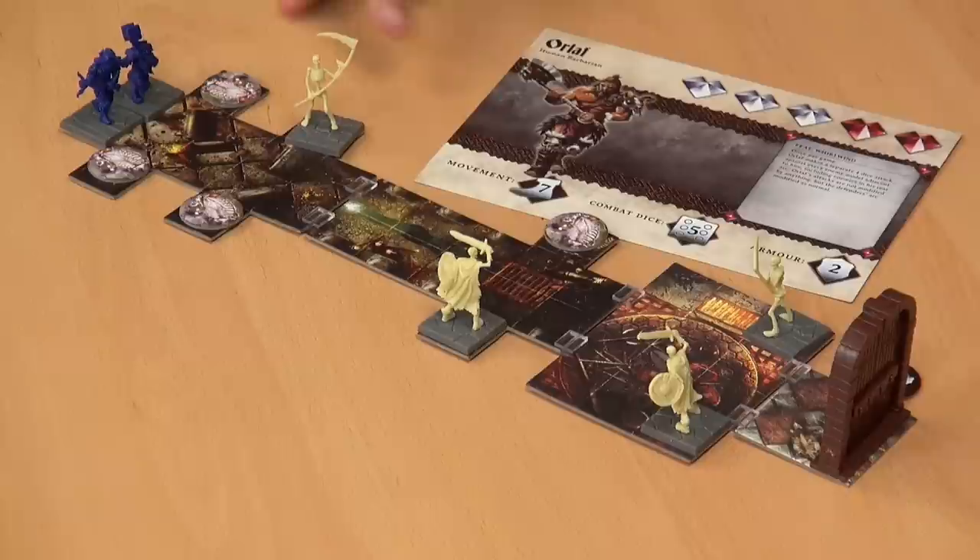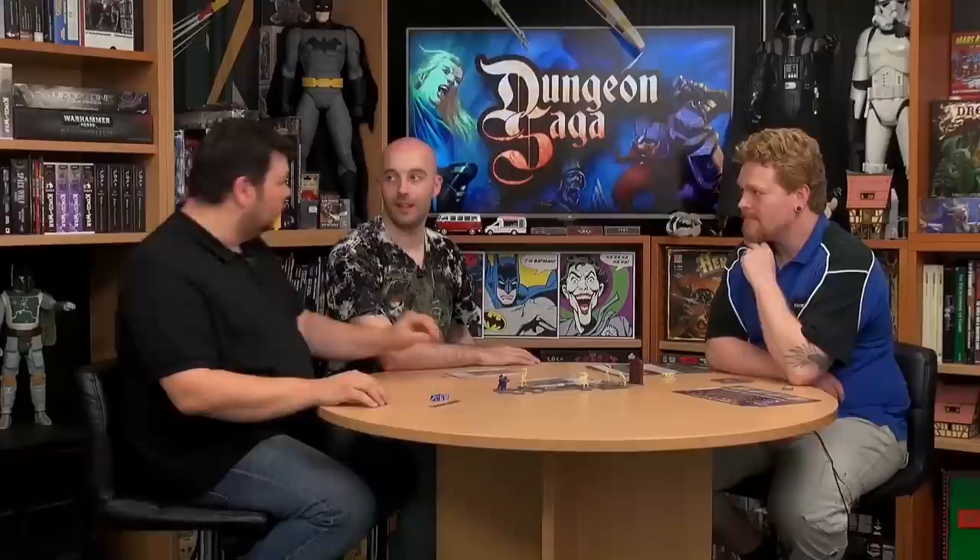I've got my lovely feet, which I'm hoping will come into play later in the game. I am Orlaf — I've got a movement of seven, combat dice five, and an armor of two. That armor of two is important because it's basically no armor. I am naked with my rippling body — running about in a wolf pelt.